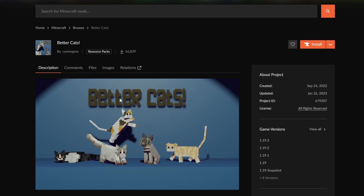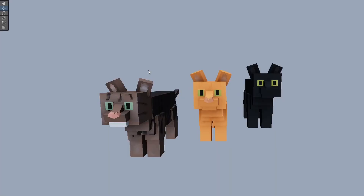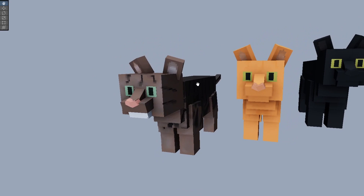I wanted a fairly simple cat design, nothing too fluffy or fancy, so I went with the ginger cat. I forgot to record myself modeling the cat, but here's the end result. Just like the dogs, I made three different versions: a tabby cat based on my girlfriend's cat, which I think I did quite a good job with, a ginger cat, and a black cat.